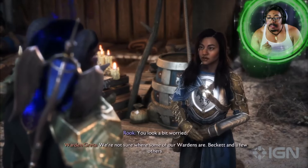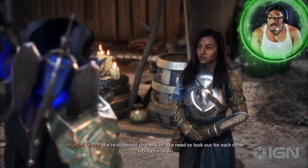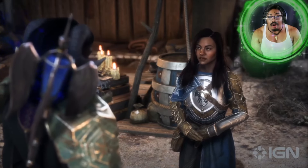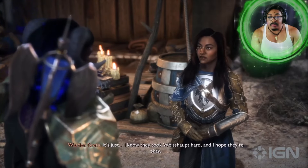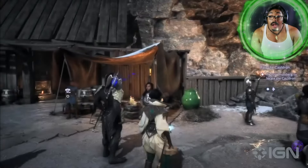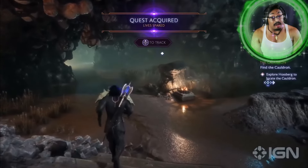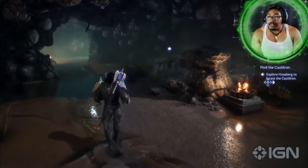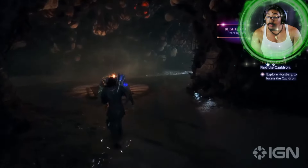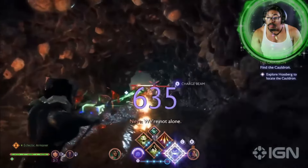You look a bit worried. We're not sure where some of our Wardens are — Beckett and a few others were supposed to check in. We need to look out for each other more than ever. I know they took Weishaupt hard, and I hope they're okay. So we've picked up a couple of quests in Lavendale, but we're here to help Davrin. We're going to make our way through the perils of Hossberg and try to get to the Warden fortress of the Cauldron.